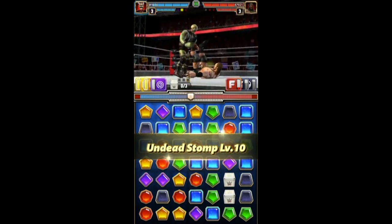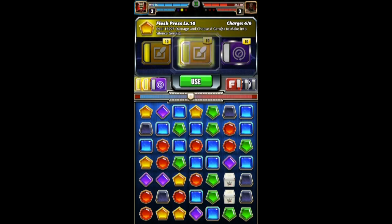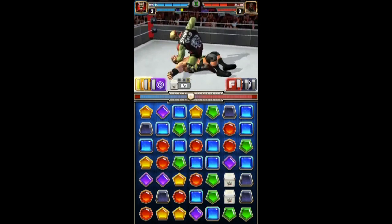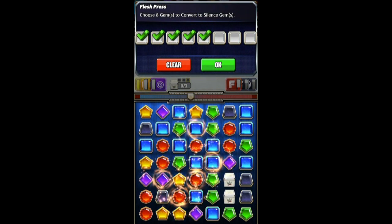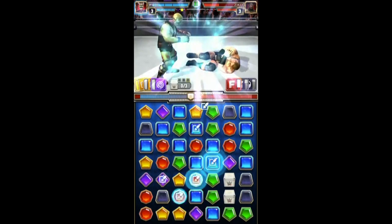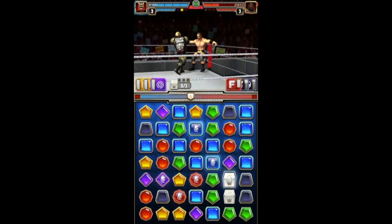We're going to use that move — the Undead Stomp — so he's going to miss his turn. We're going to do some damage, and he's draining damage, which is great and a good powerhouse. Strike damage is good, and gem damage is good when you do the blast gem move. So we're going to make the silence gems — only 6 — and then turn them into blast gems with the Cemetery Stomp.